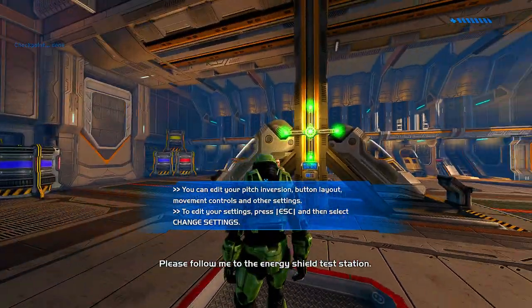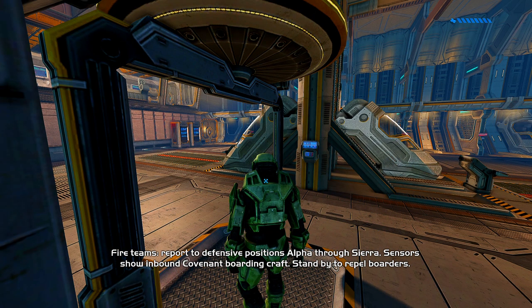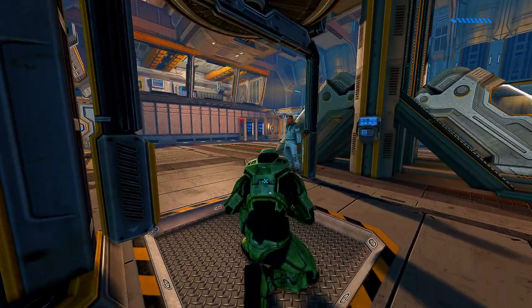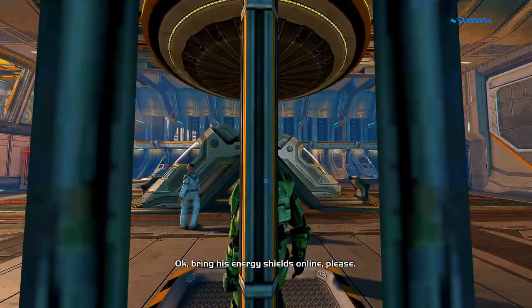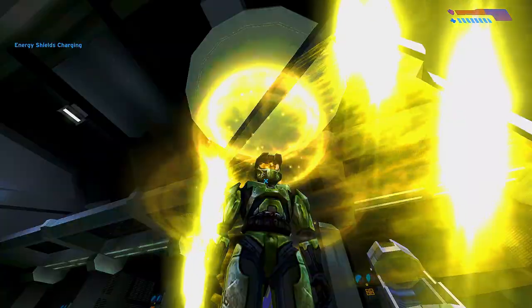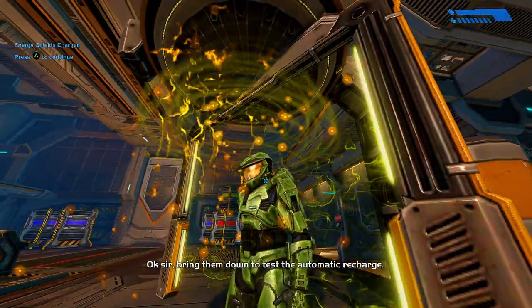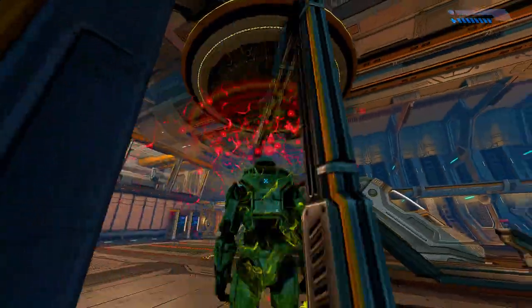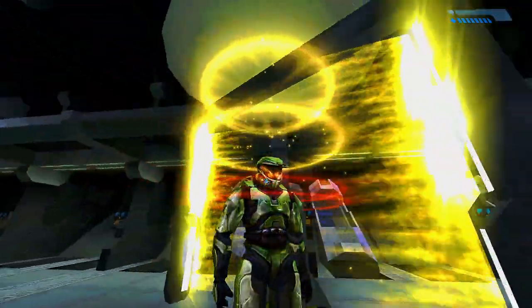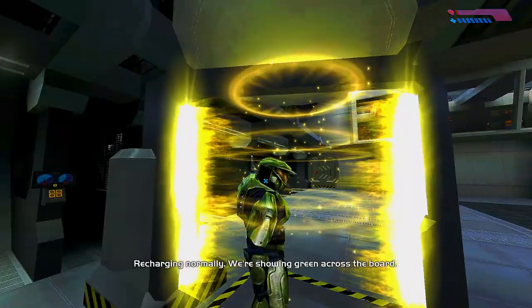Please follow me to the energy shield test station. Fire teams, report to defensive positions Alpha through Sierra. Sensors show inbound Covenant boarding craft. Stand by to repel boarders. Okay, bring your energy shields online, please. All right, shields read fully charged. Okay, sir, bring them down to test the automatic recharge. Recharging normally. We're showing green across the board.